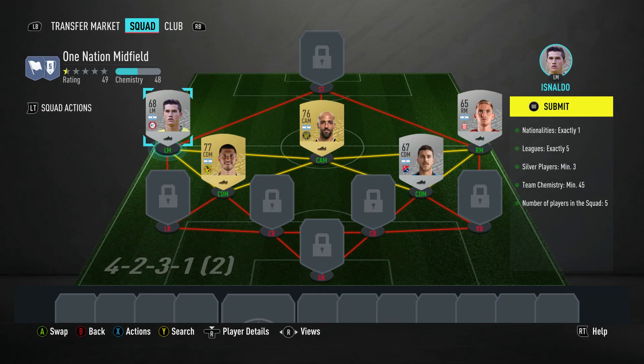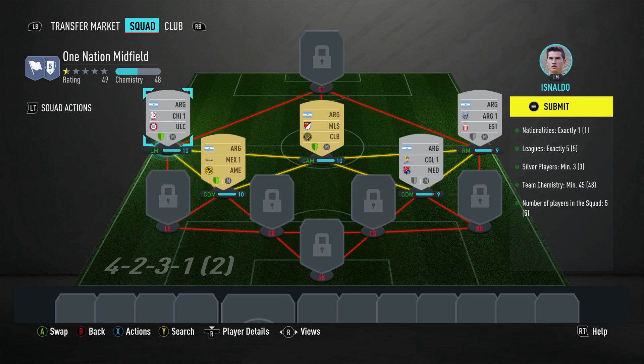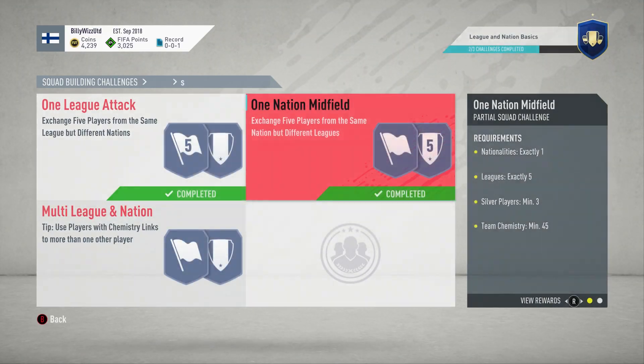On the left midfielder is Eugenio Isnaldo, plays for Unión La Calera in the Chilean first league and is Argentinian. You can see that team chemistry required is 45 - we currently have 48 because we've got three shields lit up: this guy, the two gold guys, and the guy on the left have their shields up. So minus the three loyalty points we've got 45 chemistry which is what's required, so you should be absolutely fine to submit that.